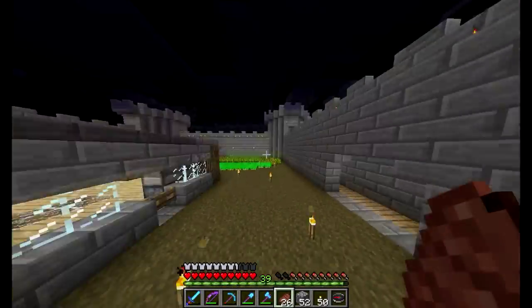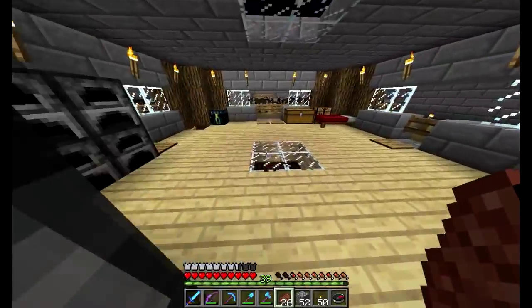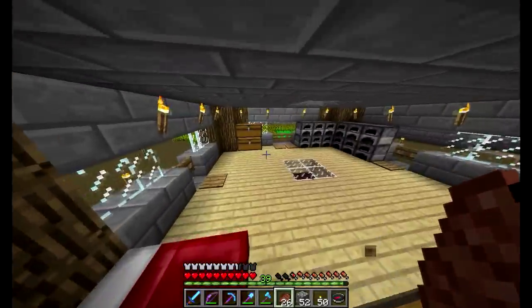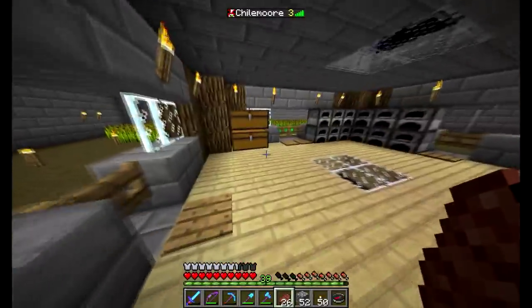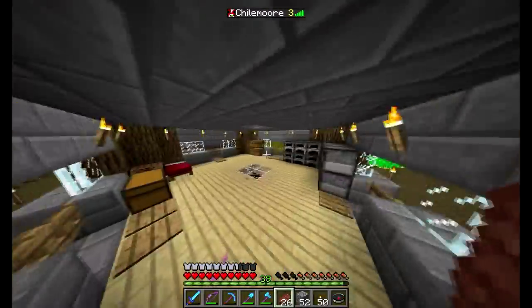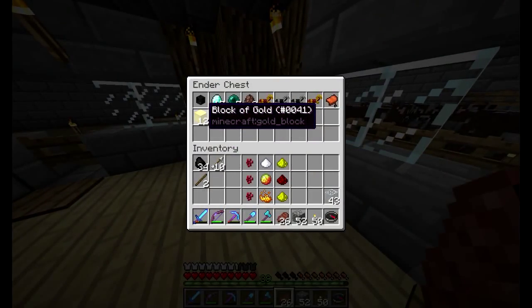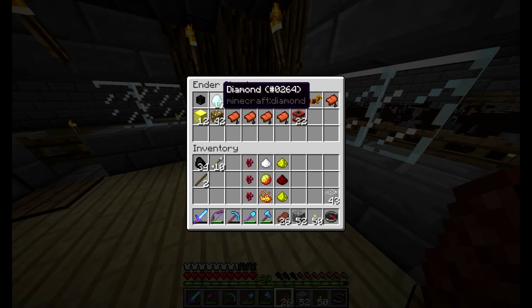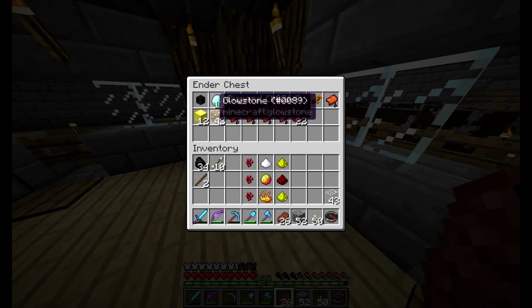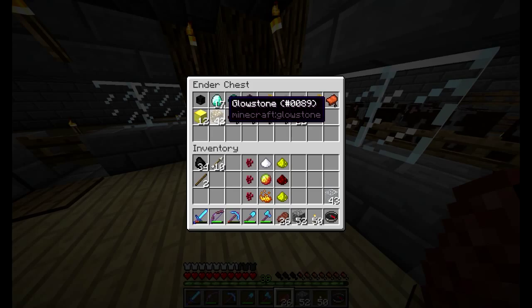In between the last episode and this episode, I went and helped Rafa make his nether portal and we both went to the nether. I killed a lot of ghasts and I died once because we had a fight to the death with the pigmen there. I got so much gold - I made 12 total blocks. There were a lot of diamonds in the chests in the nether fortress. I'm sorry I couldn't show that - I forgot to record.